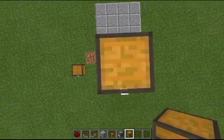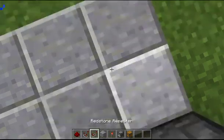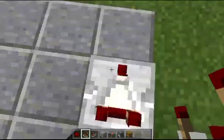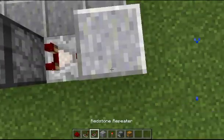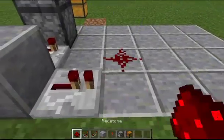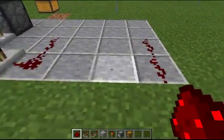Then we're going to put our chest down here, then drop back down. What we want to do is put down a redstone comparator right here — that's going to be facing running into a block. And from here we want to take our redstone repeater and place it here. Then we want to take two redstone dusts and put them like this, and then two more redstone dusts put on like this.